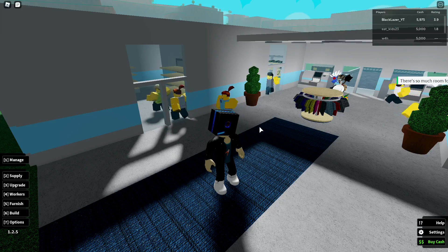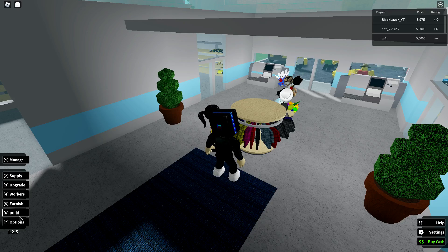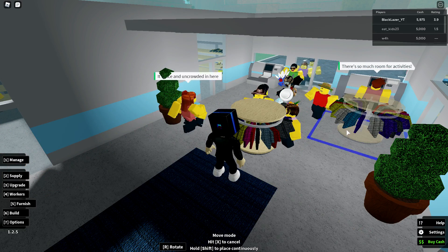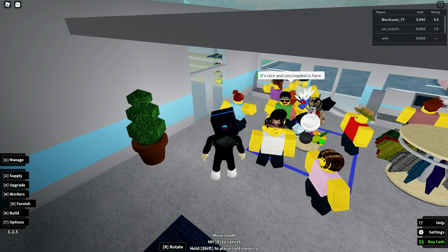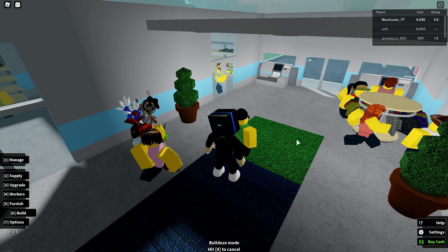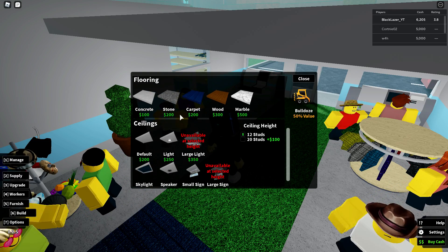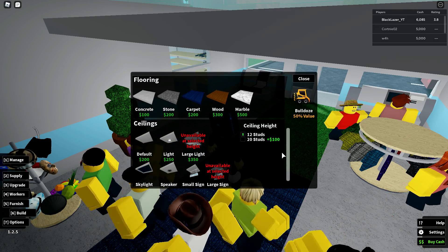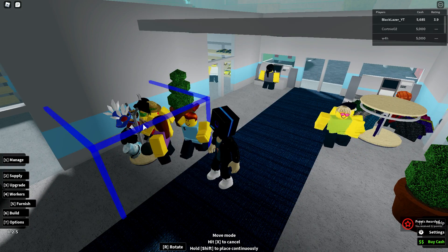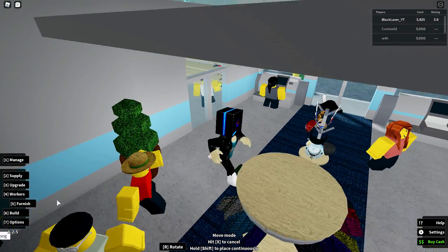Now I'm actually going to do a move item — move that to there and that to over here. Because I want to destroy this floor and make it into carpet. We're gonna go to flooring — one, two, three. Now we're gonna go back to furnish, click move, hats are gonna go here, and that is gonna go there. There you go.